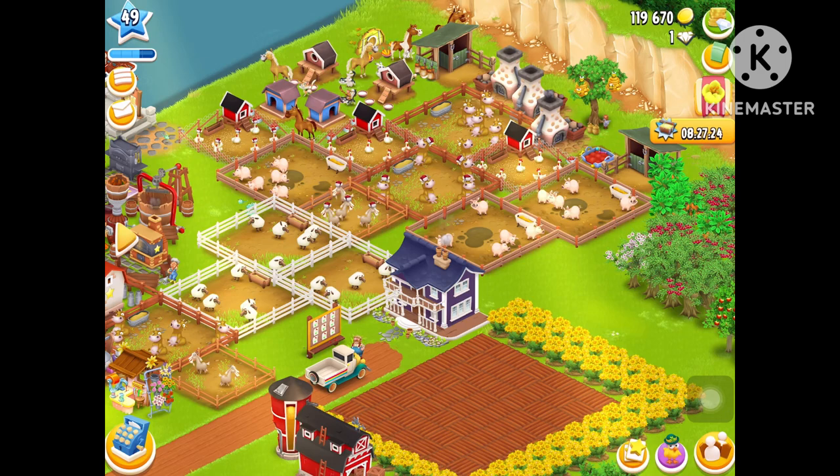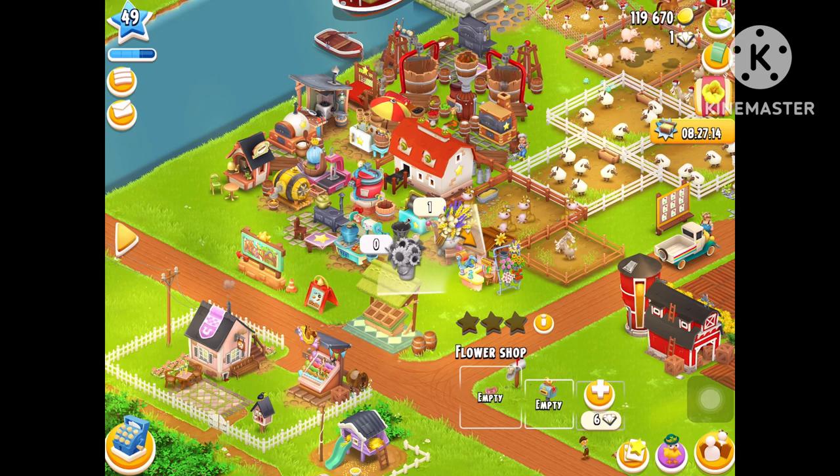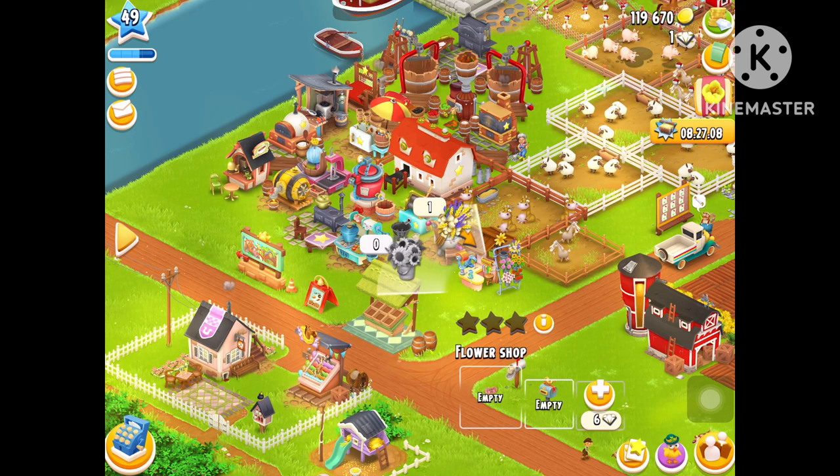Now we move on to number 2: Flower Shop. It is the worst production building that the game has. Its stats are mediocre, its assist is not that good, and its skills are really bad. Compared to the other buildings that the game has to offer, it is the worst one that you can use.